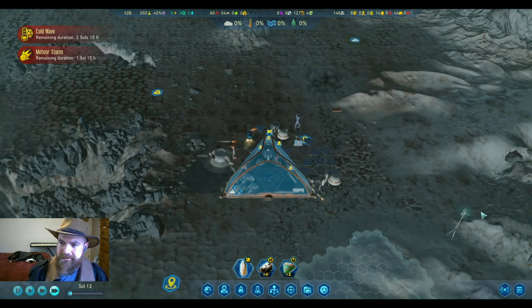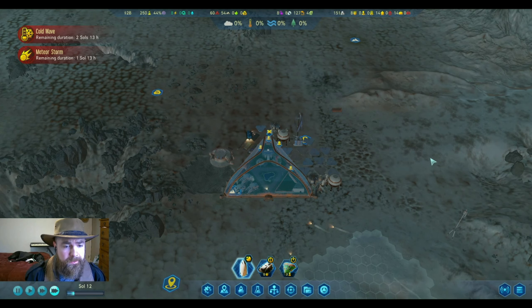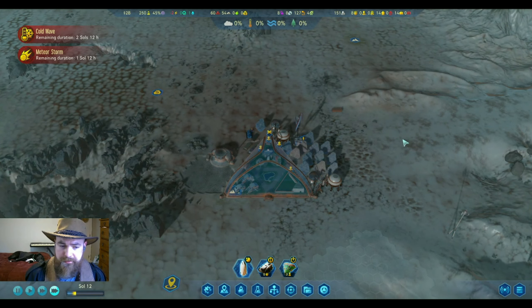Hello everyone, this is Fenris Lycon and behind me is Shadow. We're back on the hardest difficulty map on Surviving Mars. In the last episode we have our colony ship, our one and only, in orbit of Mars.